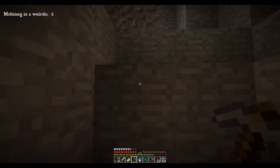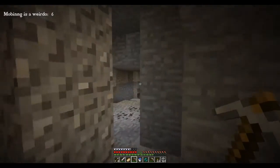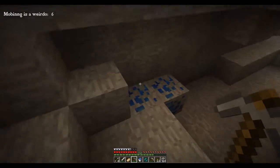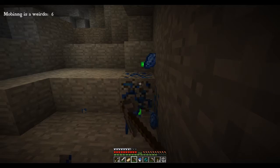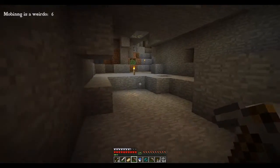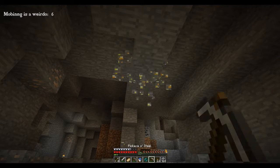So you have two buckets, right? Yeah, I have two buckets. Is one of those for lava? Both are for water, but okay. I was gonna say, if we have a lava bucket we could create a portal instead of using our diamonds — instead of using our diamonds for tools, but it's not a good idea.